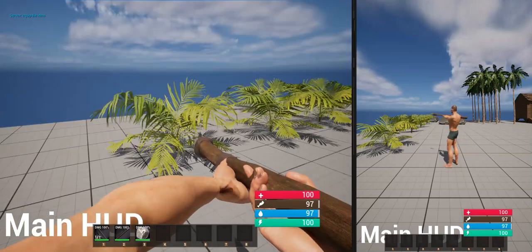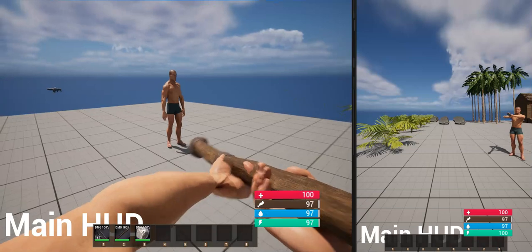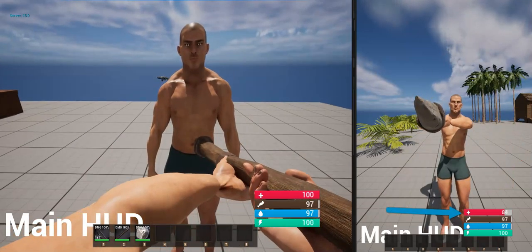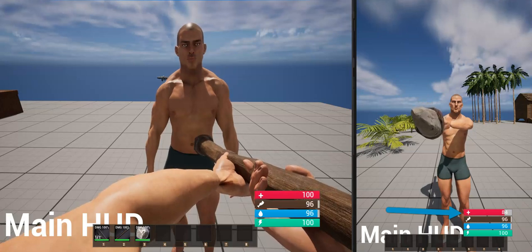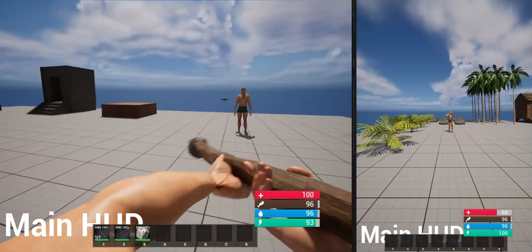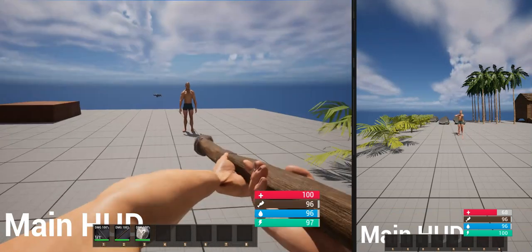These are pretty basic. You've got a spear here and you can damage. Right now the damage is set pretty high. So if I hit the other player, you can see his HP drop to 84 and then 68.